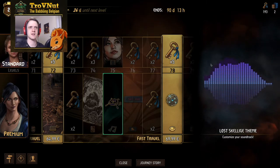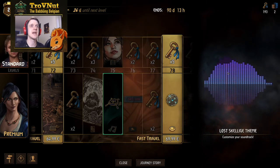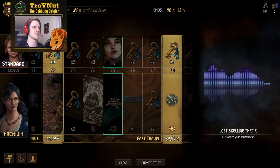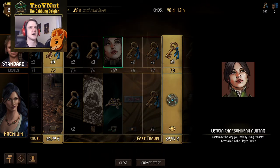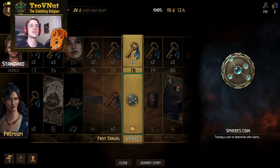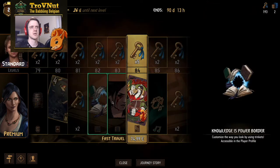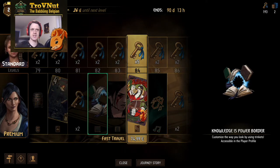Then we got the Lost Skellige theme — I think this might actually be it, though I'm not entirely sure. I'm also not hearing the audio at the moment — something is wrong with my setup. But yeah, there's definitely way more than five music tracks in this premium. Then we get Leticia Charbonneau — she's another new addition to the Northern Realms roster and one of the new cards. Very cool Spheres coin, going into the astronomy portion of the sorceresses. Another very fancy board — there are some really cool things you can do with that if you place one of the sorceresses in between; it looks like she's just blasting away all those objects.